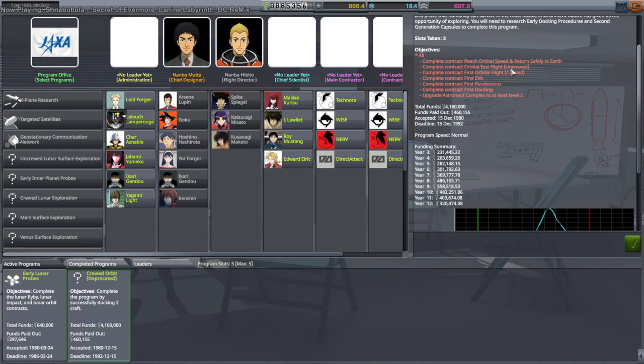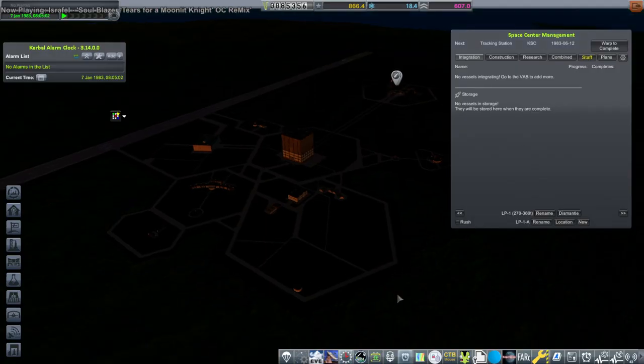What happened was, you remember in my European Space Agency series — I updated the mods and they created a new requirement in the orbital program that asked us to get Mark 1 pod science. Apparently now they've updated again, and so we have a deprecated version that doesn't have the Mark 1 science requirement, because I was using it before. So we've got the legacy crude orbit one without that requirement. We're safe.